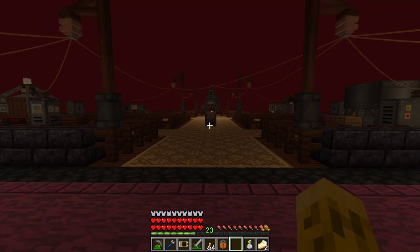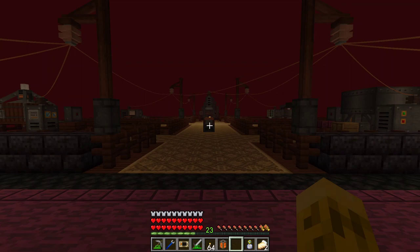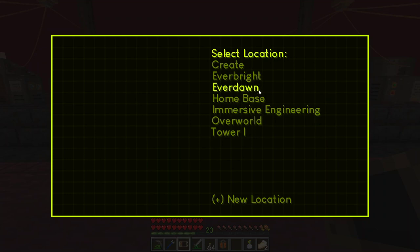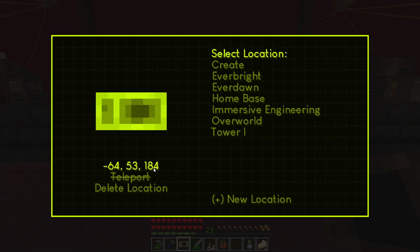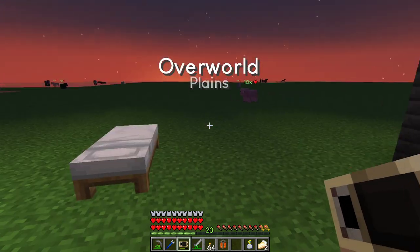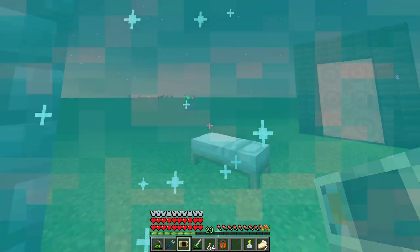Hey everybody, Functionics here, welcome back to Cryptopolis. Today we're going to get into tier three ores and gems. Let's talk about Everdawn and Everbright. I explored Everdawn — that's the red one — a bit more and found everything I could there. Everbright, which we were concerned was a water world, is actually normal for this pack and not too bad. Everbright is always day, Everdawn is always dawn.